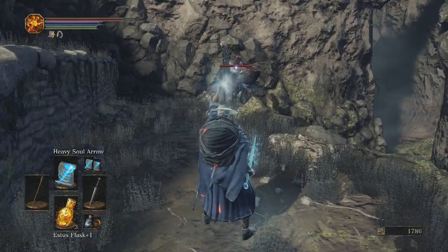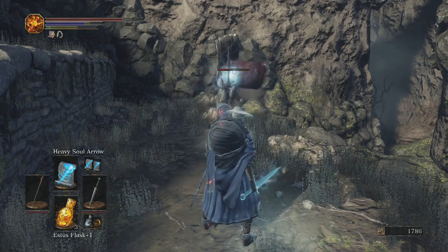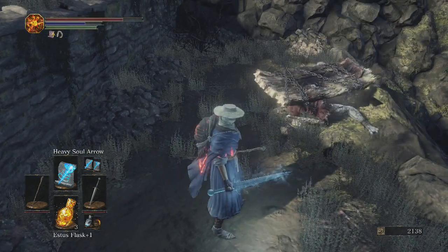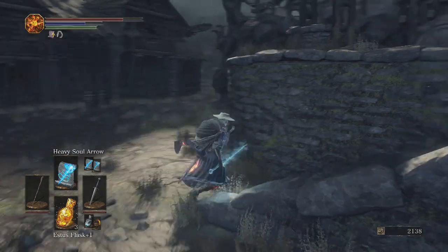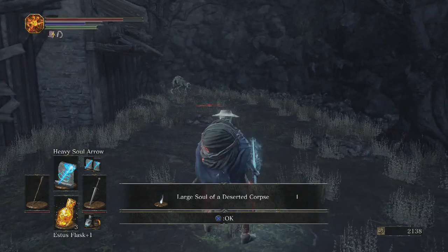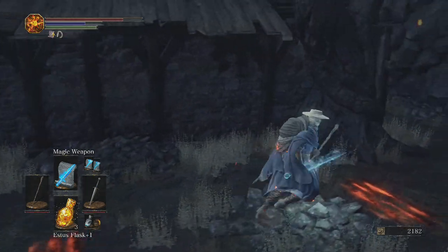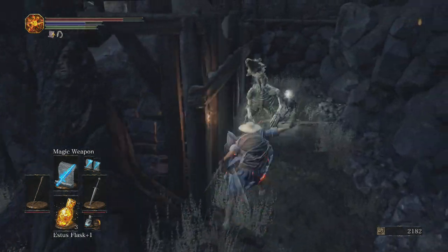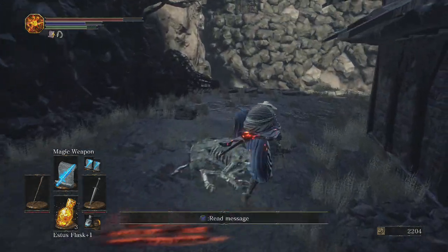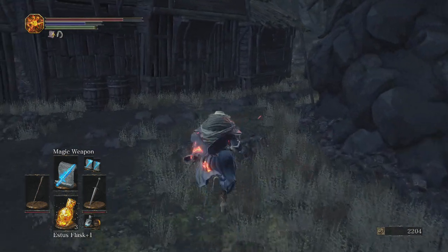Let's just kill him. I knew he was gonna throw that at us. He didn't drop anything - not like there was anything he could have dropped that was actually worth it, but we got a large soul of a deserted corpse. There's a message: 'be wary of ambush ahead.' We ran out of magic weapon just as I was about to hit him - that kind of sucks. For now let's just continue this way and see what we encounter.